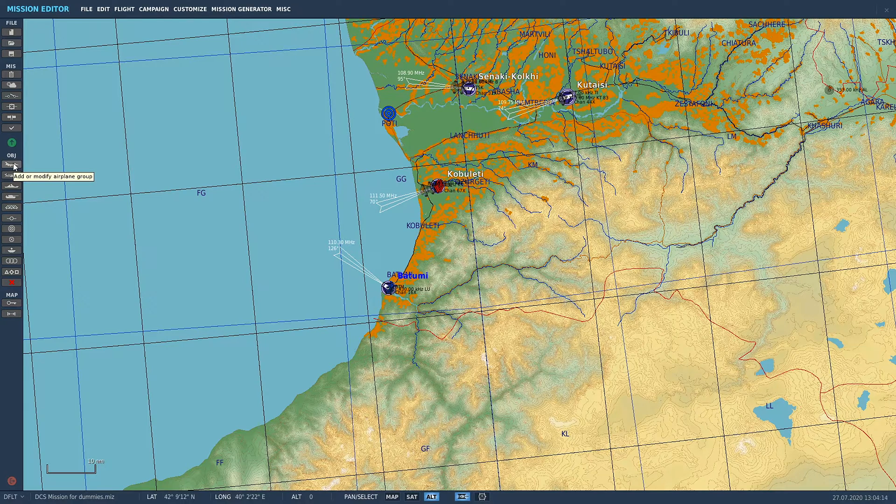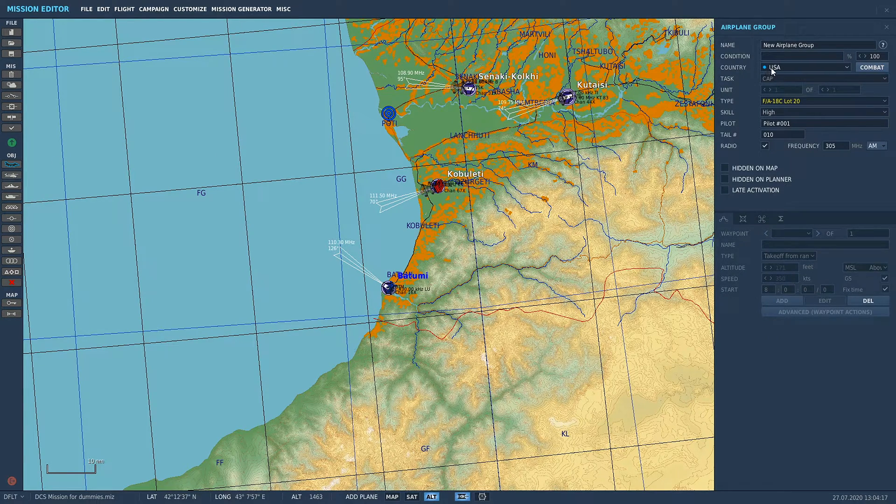So what you're going to do — come on in, add or modify airplane group. We've gone through this before and we're going to put a blue AWACS in. Go to country, make sure it's any of the blue. USA is pretty much default, and then come down here and in the task we're going to go AWACS.